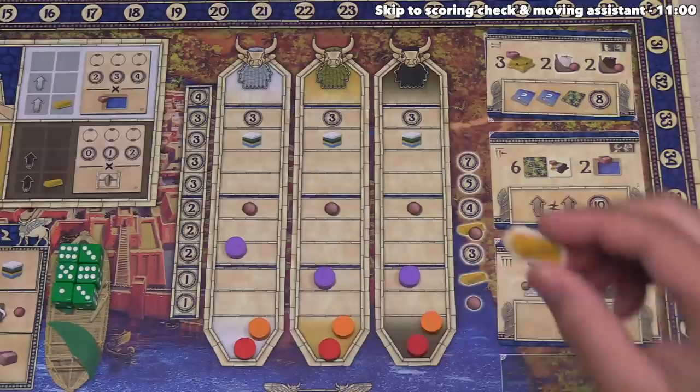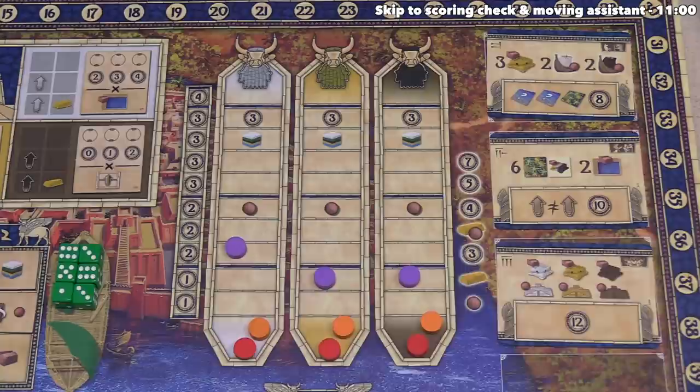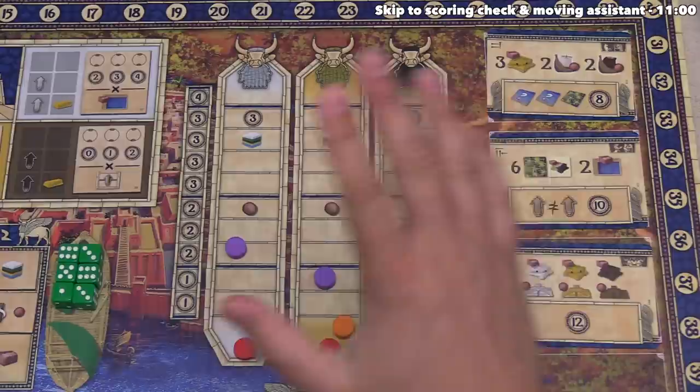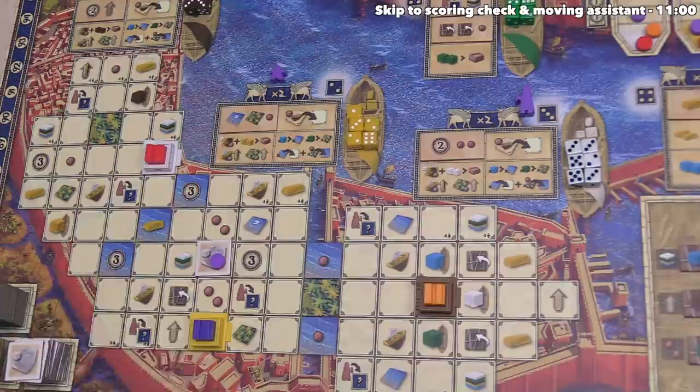Gold is great to have because it counts as one resource when you spend it, and there are other special actions requiring you to spend gold for great benefits. There are also victory points on the left side of the mastery track — those are points we get when we do scorings. At this point, we've gained one mastery track advance on the white track, so we move it up, but don't gain the extra benefit since other tokens are still below.